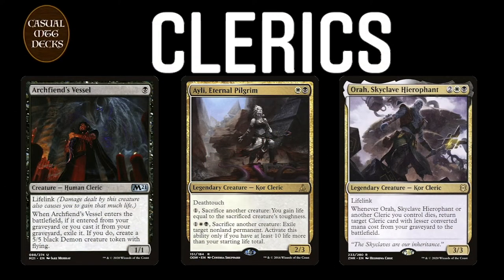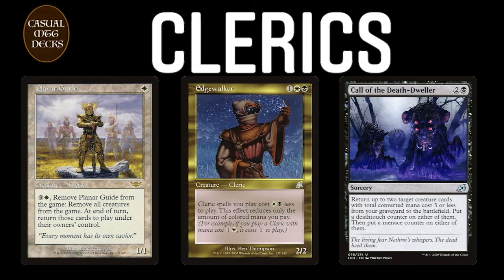Let's start with the Clerics, a tribal deck full of fun combos. They have a combo with Archfiend's Vessel. They have Ailey Eternal Pilgrim, and there's Aura as well. Some older cards in the deck: Planner Guide, Edgewalker, and Call of the Dead Dweller is there to get that small cleric back and to turn it into a demon.